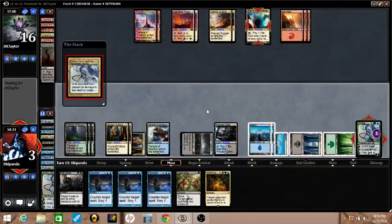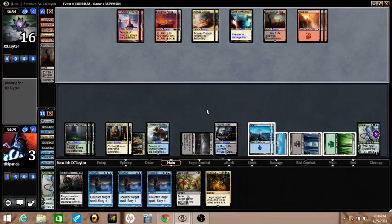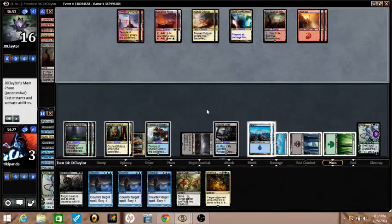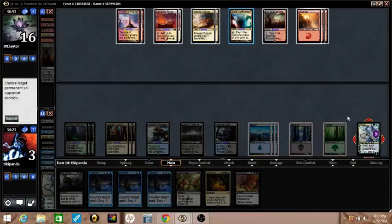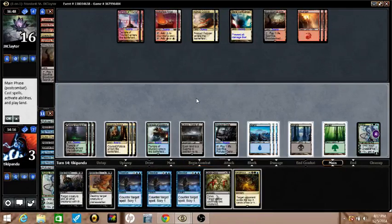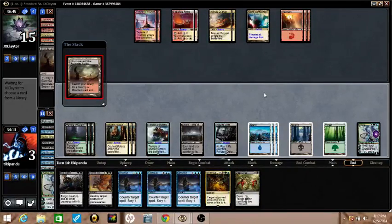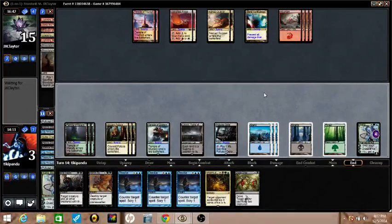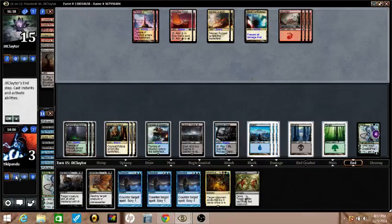Eventually I'm just going to be able to cast Villainous Wealth, but I think taking Kiora up is going to be the more efficient way to win because it lets me never worry about not having to keep triple Dissolve up. Three Dissolves, three copies of Dissolve. I also think I have the fourth somewhere in my library — I do.